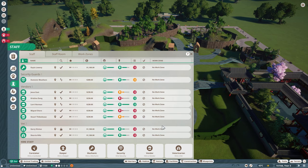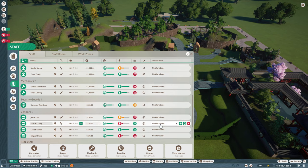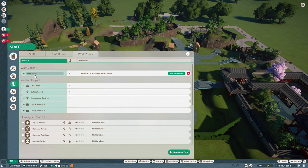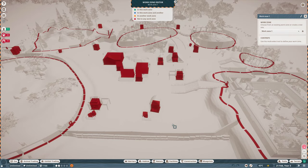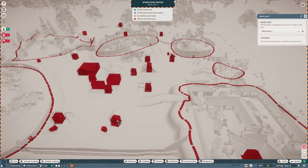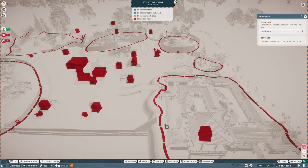You set up work zones by going to the management page and then to the staff section. There you can see the work zones card, which is something that you cannot find using the heat maps. When you open up the work zones page you see the overlay of your zoo and you can see which buildings can be designated and grouped up into specific work zones.